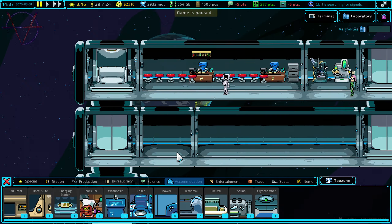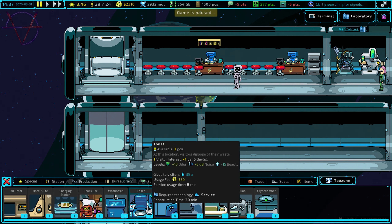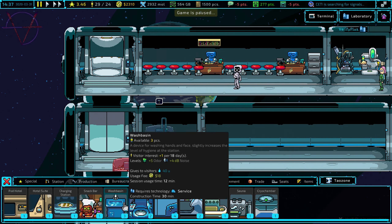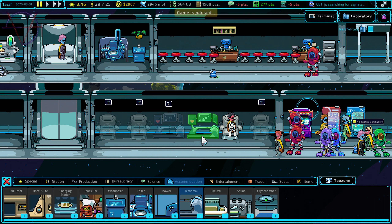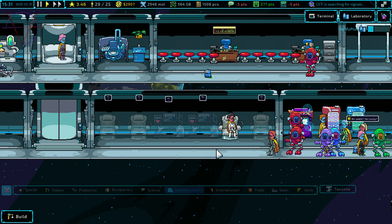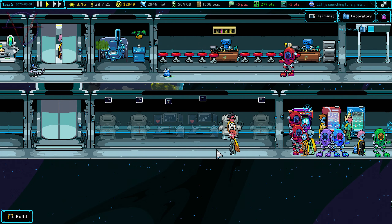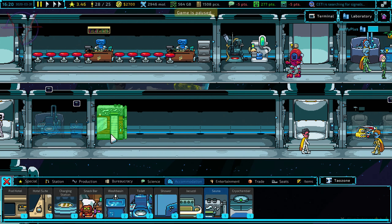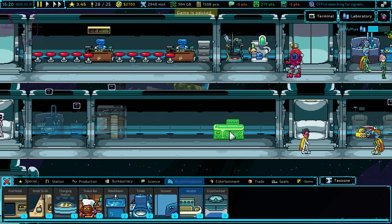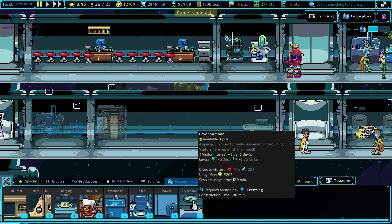First of all, a toilet and a sink, seats, and two treadmills for more active visitors — visitors that like to relax through exercising. Now here we are going to build a sauna, yes, a jacuzzi, and a cryo chamber — a special chamber for body rejuvenation through cooling.